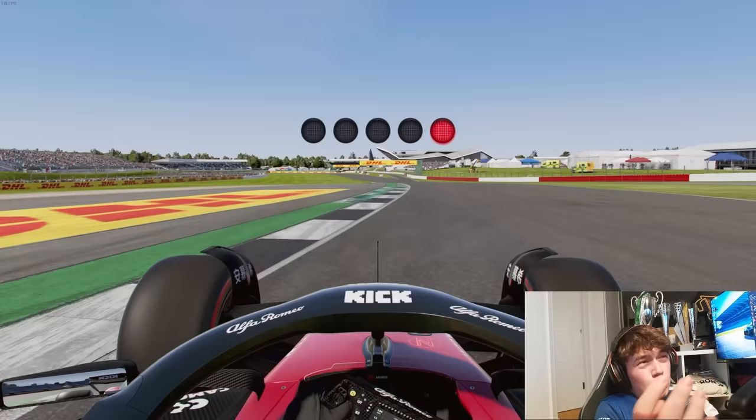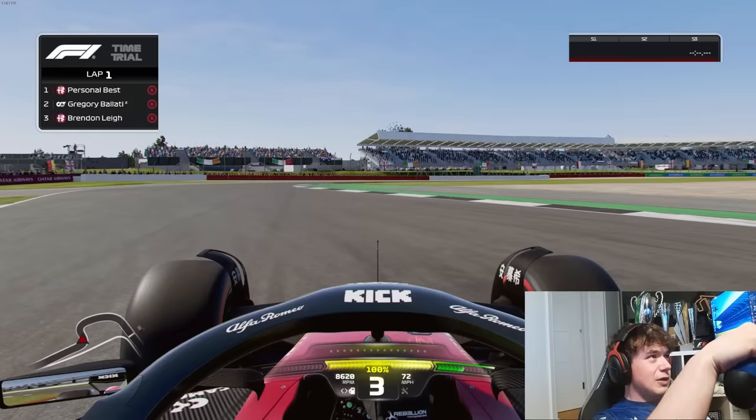If you're locking up the rears, put it forward to 56% or 57%, but you can see with 55% brake bias, the car rotates into the apex very nicely.